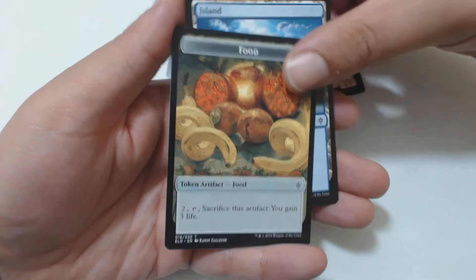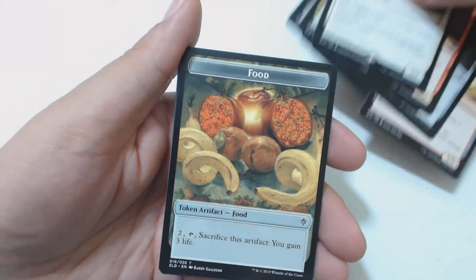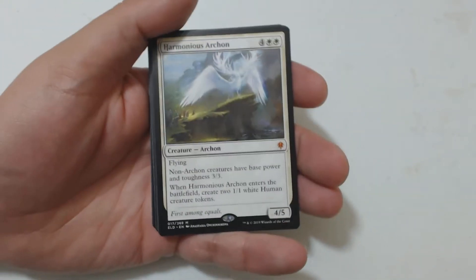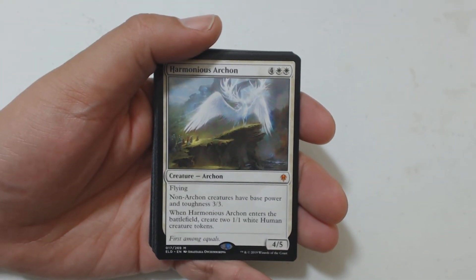And then an island and a food. What is wrong with these bananas? Bananas don't curve like that. But anyway, that's going to do it for today — got me a mythic, look at that, woo! Thanks for watching, and if you keep on watching, I'll keep on cracking. Later guys.